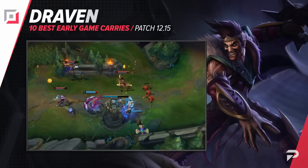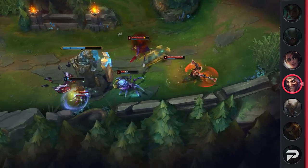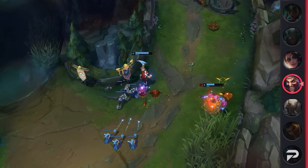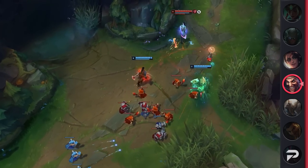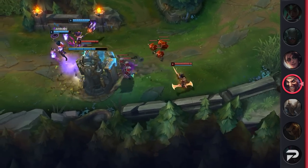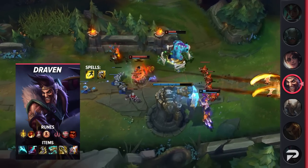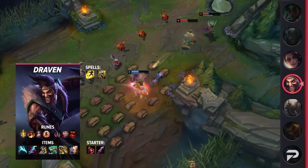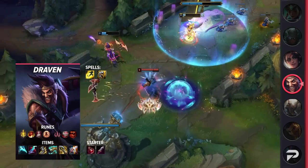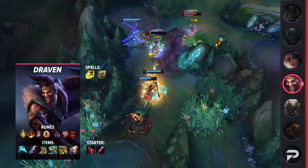Pulling us into the ADC role, we've got Draven. Surely we couldn't have a list about early game champions without featuring the king himself. Draven's entire purpose is to get ahead in lane and snowball out of control. His passive grants bonus gold for kills, his Q offers high bonus AD damage, his W lets him hunt down targets, his E gives him a slow and CC ability, and his ultimate is a global spinning axe. For itemization, take Flash and Exhaust — or Cleanse if the enemy has champions like Ashe or Leona. For runes, take Lethal Tempo, Triumph, Legend: Bloodline, Last Stand, Eyeball Collection, and Treasure Hunter. For items, rush Essence Reaver, then Eclipse, Berserker's Greaves, Collector, Infinity Edge, and finish with Lord Dominik's or Guardian Angel.